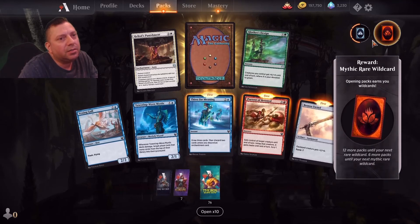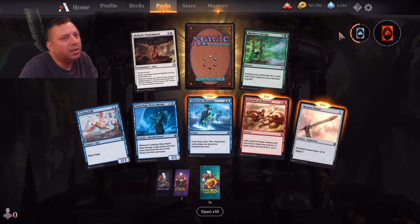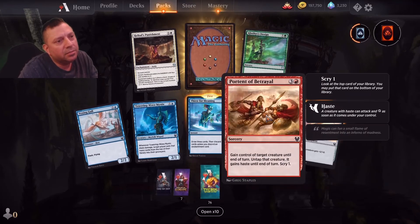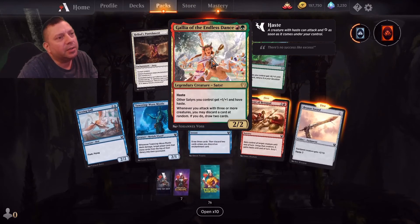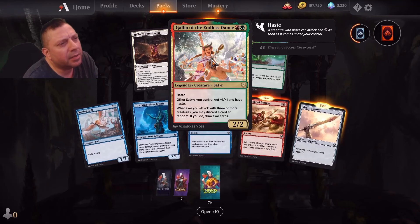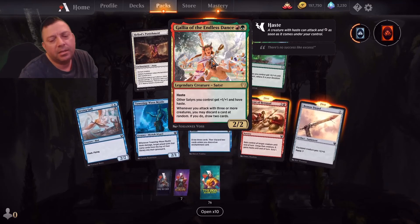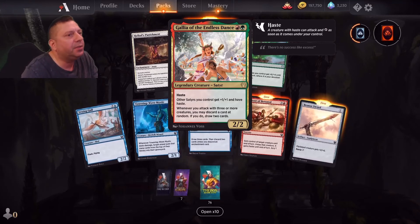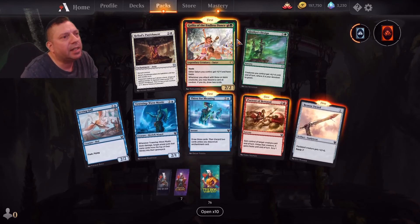I'll probably get at least four more gold wild cards, plus recipe uncommon and common. Look at all these new cards! I want to play with this one. I want to play with this one just because I can — you're going to have haste. But not too many strong slayers, so you have to use the other cards that can make them bump up.